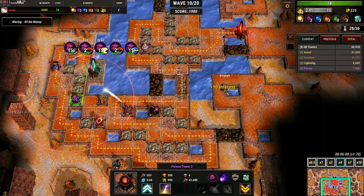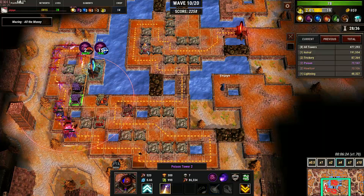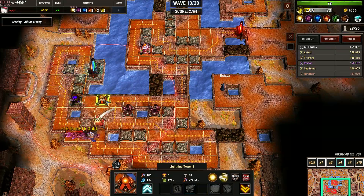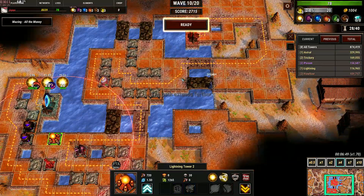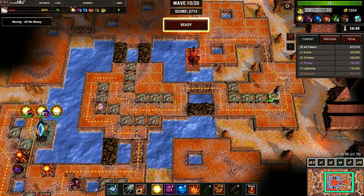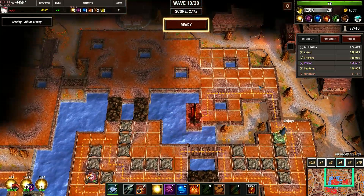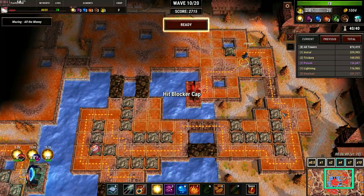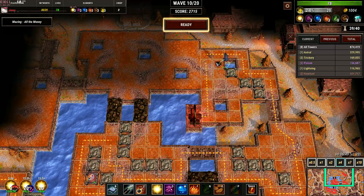This clears easily. The reason chain lightning is last is because we already have light damage from the astral tower, so having two sources is a bit excessive — it's not necessary. Of course, unless you have more cash, then just upgrade it. The build is actually so strong that you don't need to change anything; just keep whatever you have and it will work.